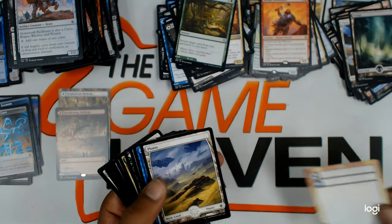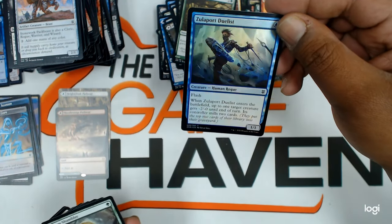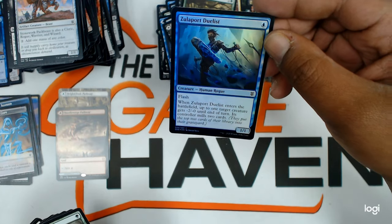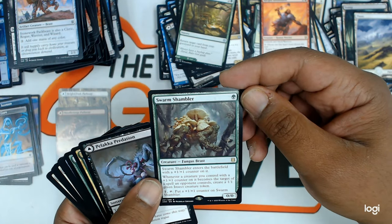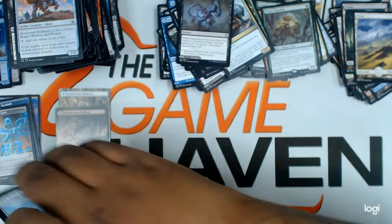Nice. Flip card. Full art plains. A foil Zulaport Duelist — really good in mill decks, this is a nice foil common. Swarm Shambler — nice, nice rare. Uncommons, common.